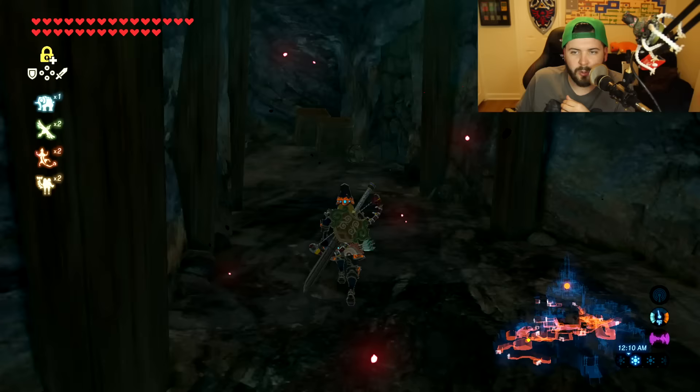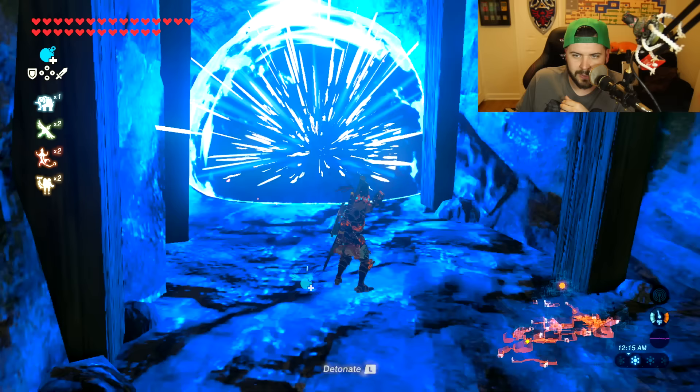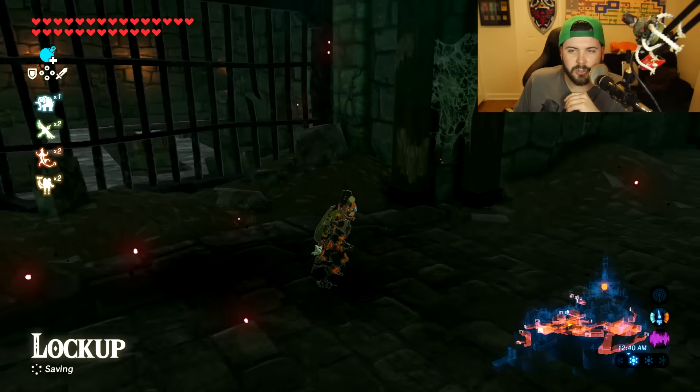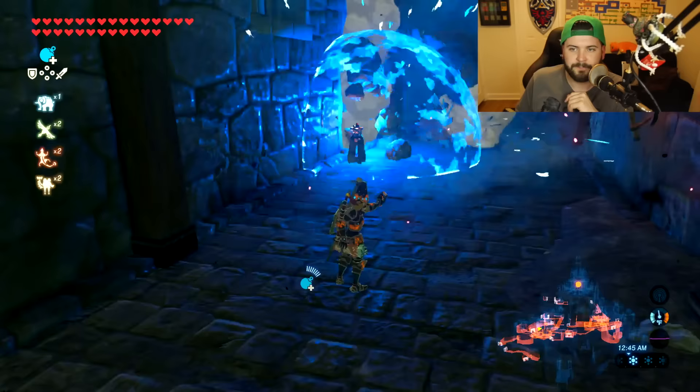At the end of the hallway we're going to find another bombable wall — bomb that wall. Then make a left, make another left, make a right at the lockup, and you're going to find yet another bombable wall. You can guess what we're going to do with that.